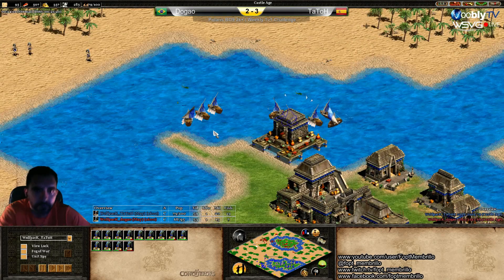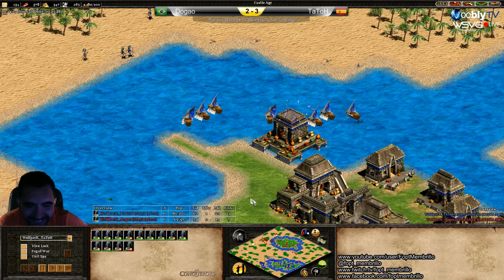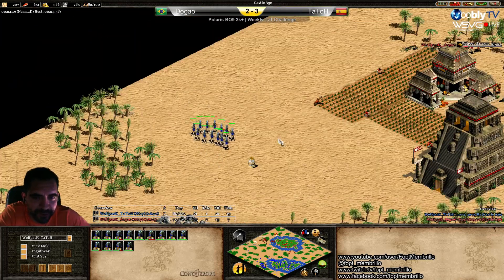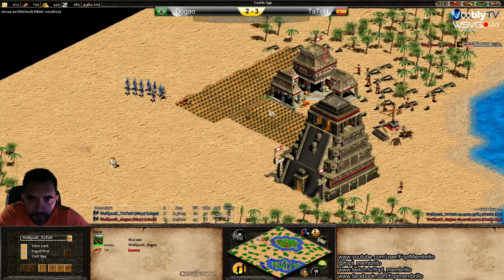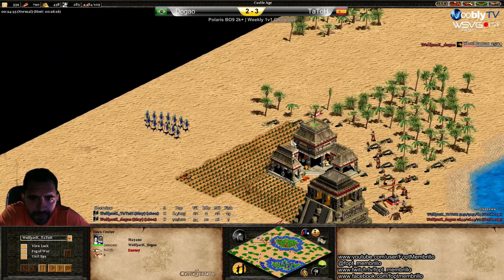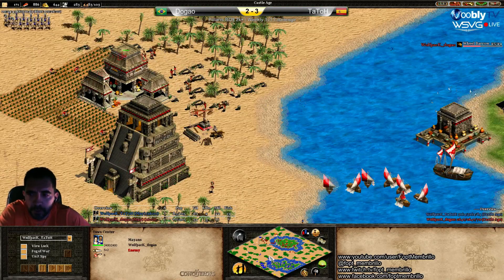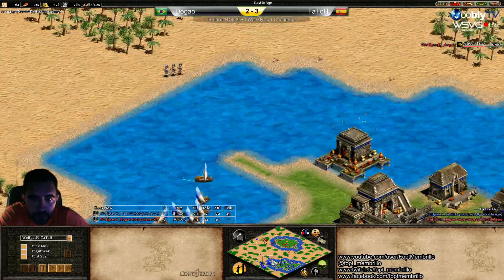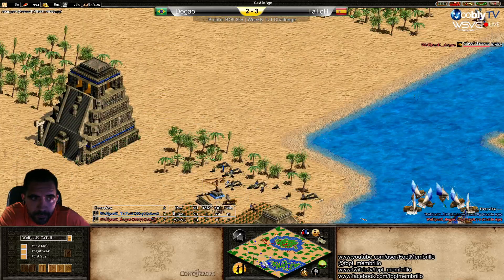It looks like he's going to stay with two town centers and go to Imperial Age faster. He's gathering the resources to do so. Seems people like the fast Imperial approach. Look at the resources — he wanted to go to Imperial Age faster instead of more economy. He's on the way to Imperial.